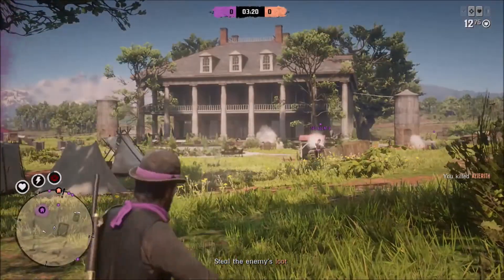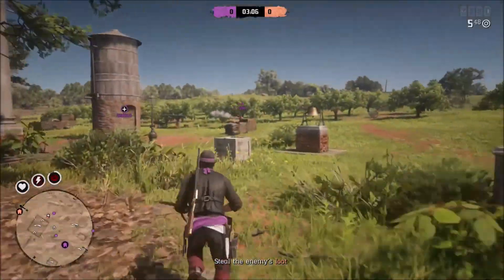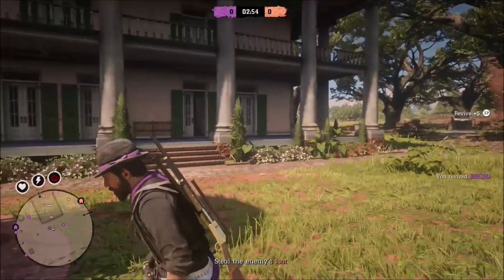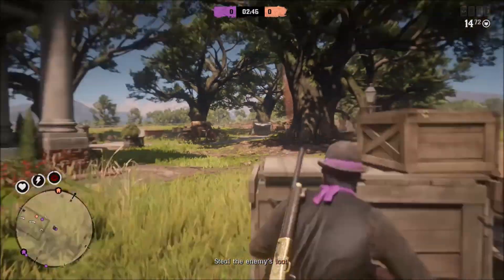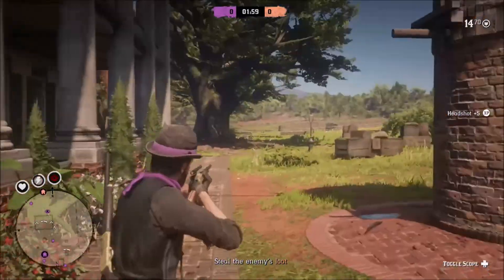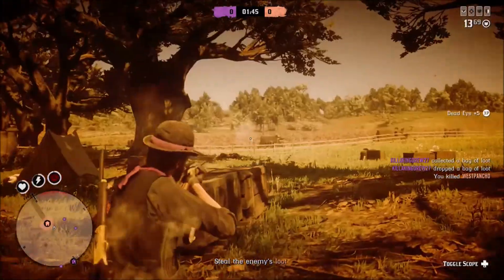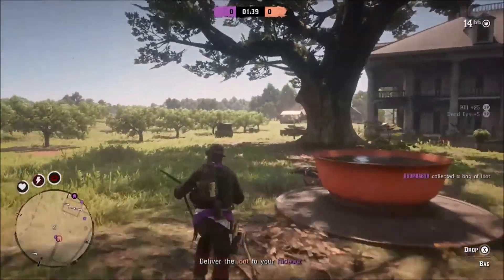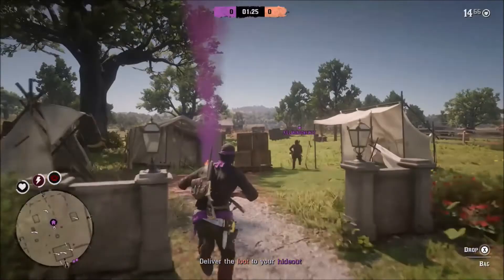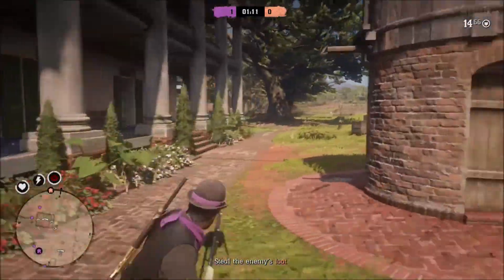Let's take a look at another map. This is one you'll see quite frequently — you're down near the swamp area, Braithwaite Manor area, and there's a big house here. The objective is always the same: get all the way across the field to the enemy camp, steal their bag, and bring it back to your home base. This time we are the purple team with Boom Baby 8. You can see him approaching the enemy camp, shooting any enemies that come near, grabbing the bag, and returning it back to his base where the purple smoke is.